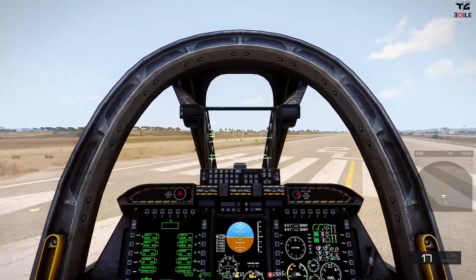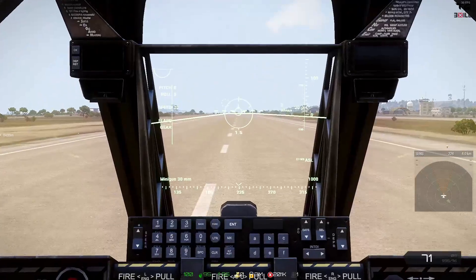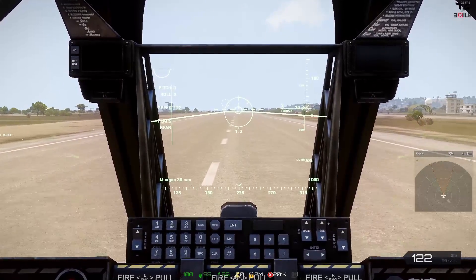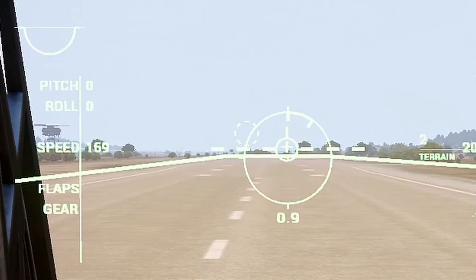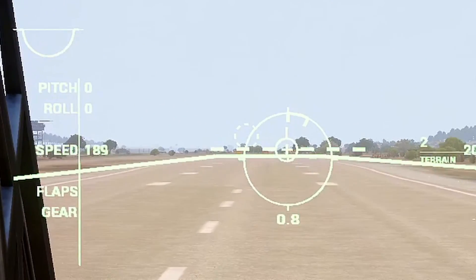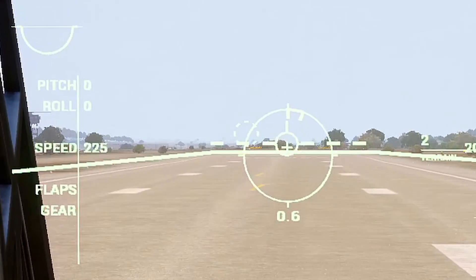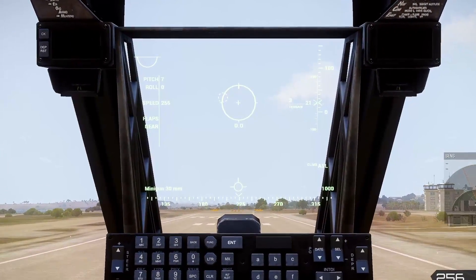First off, let's get ourselves in the air. Flaps down, full throttle. We are going to wait until we reach around about 220 to 230 in speed and then pull back. As you can see there is a little dotted ring just to the top left of my gun reticle — that is to tell you where the targeting pod is currently facing.